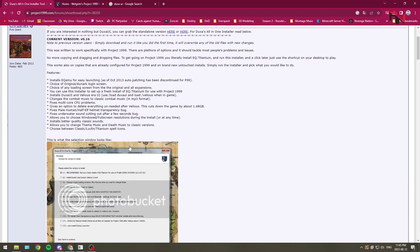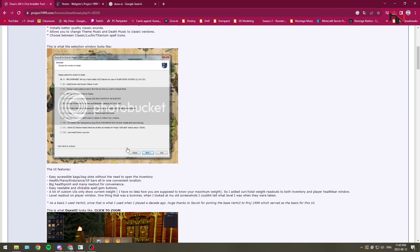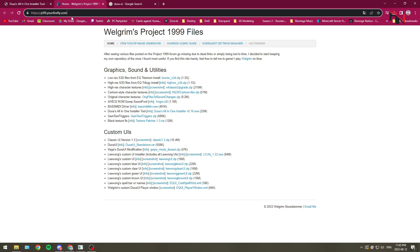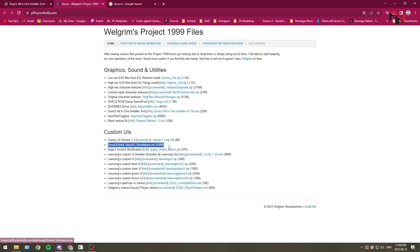I recommend just using the installer tool itself, but if you just want the standalone version, hit the second link — it will bring you to p99.yourfirefly.com. Down here under custom UIs, you will see Dux UI standalone. Download that and unzip that file.